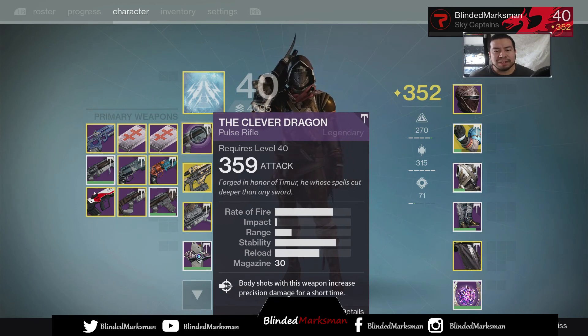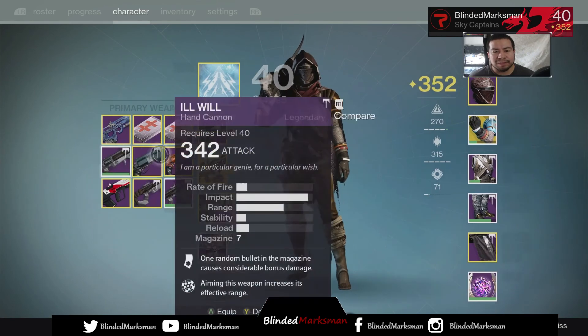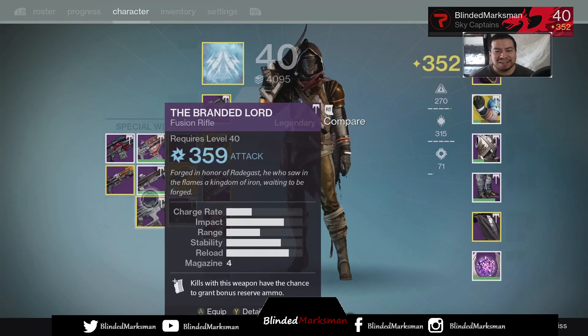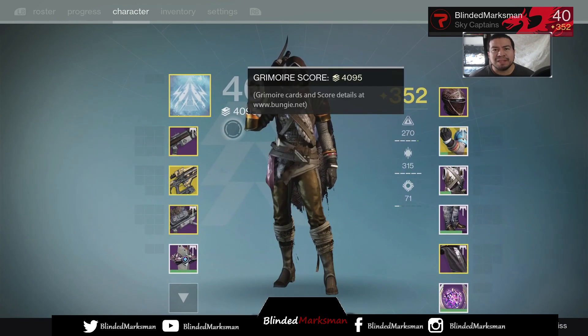I got the Clever Dragon and I actually got almost every Iron Banner weapon the game has to offer. I have the pulse rifle, the auto rifle, the scout rifle, the hand cannon, sniper, fusion, shotgun, and the rocket launcher. The only thing I'm missing is the machine gun. The drops happening during this week's Iron Banner are phenomenal — I'm in love with it. It's fun to play with new toys.